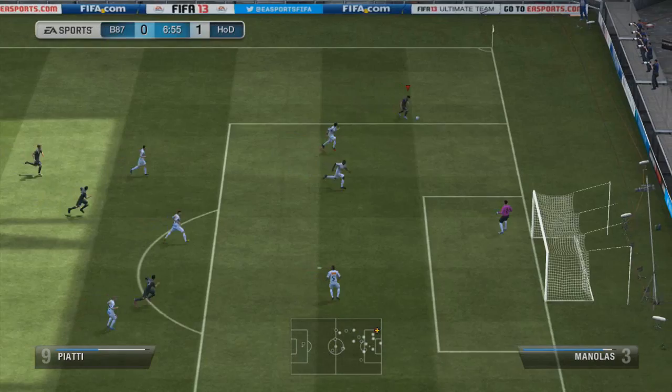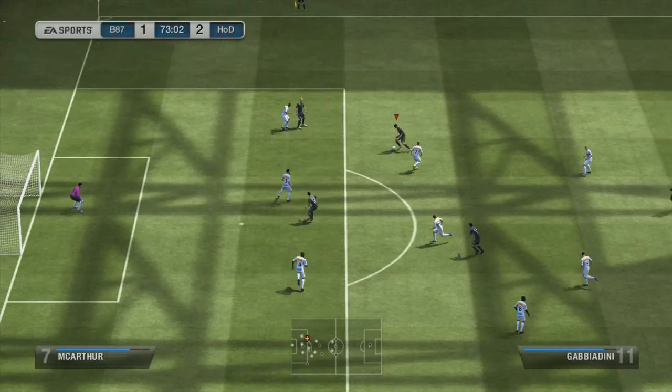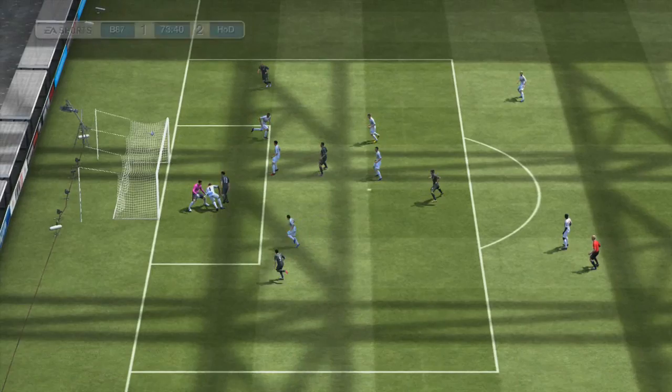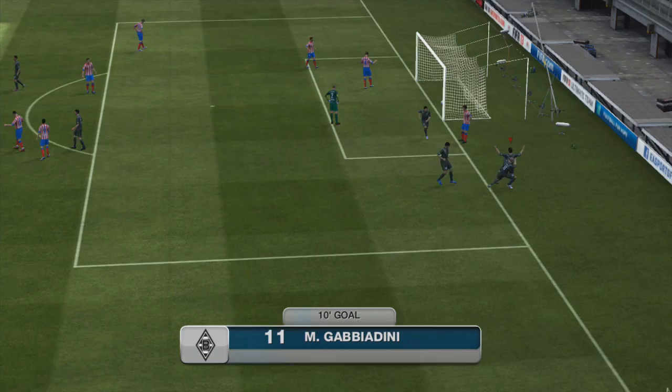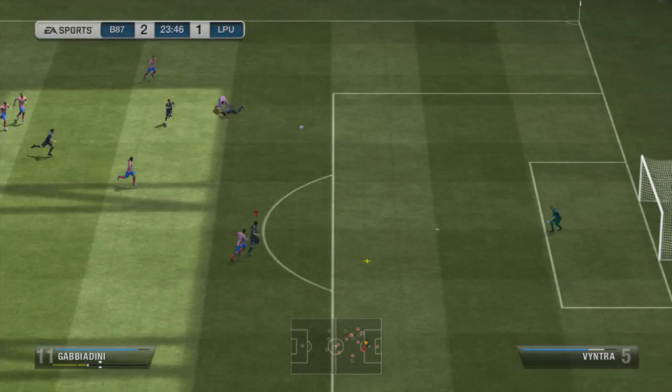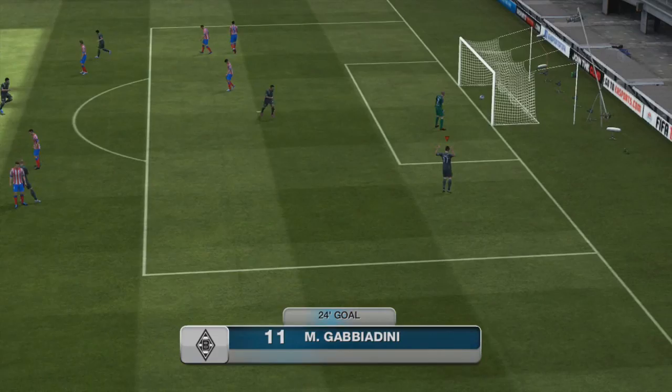Moving on to the other players — Kone was a bit of a letdown at CAM, though in his natural position in-form Piatti was really good, a decent flair player. The defense was absolutely solid with Juan, Velasquez, and Santa Croque. The keeper didn't really stand out, but then I don't rate any Serie A silver goalkeepers — they're not overpowered. The right mid Stevanovic — I think he's Slovakian — was okay for his price of around 2k. The full team would cost well over a million coins, but swapping a few players could bring it down to about 30–40k.